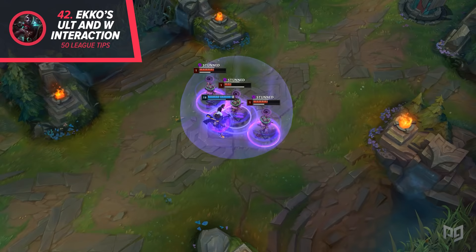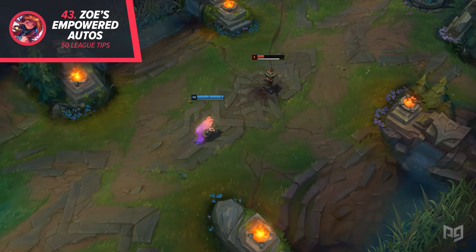43. Zoe can get 2 uses of her empowered auto-attack passive with her Q — one after the first cast and one after the recast.